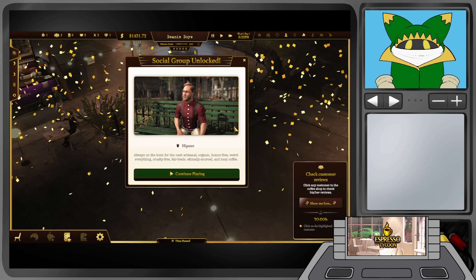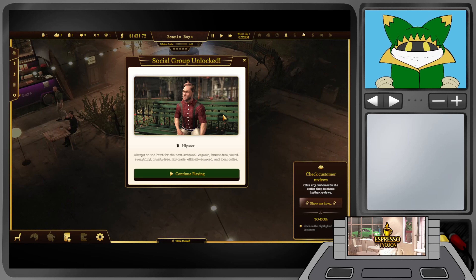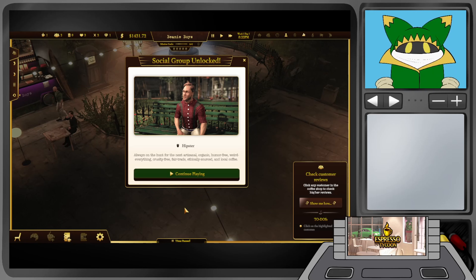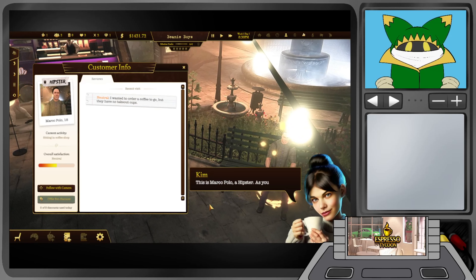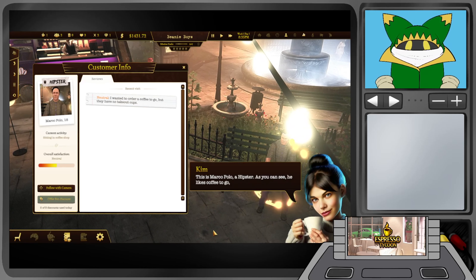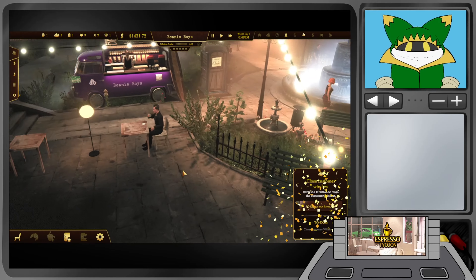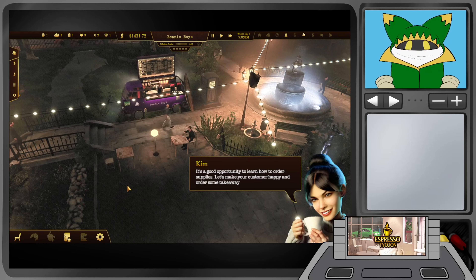Next highlighted customer: a Hipster. Are hipsters still relevant? I thought they were an early 2000s thing. Description: 'Always on the hunt for the next artisanal, organic, cruelty-free, fair trade, ethically sourced and local coffee.' Biting social commentary for the modern age. This is Marco Polo, a Hipster. He likes coffee to go but there are no takeaway cups — an opportunity to learn how to order supplies. Let's make the customer happy and order some takeaway cups.